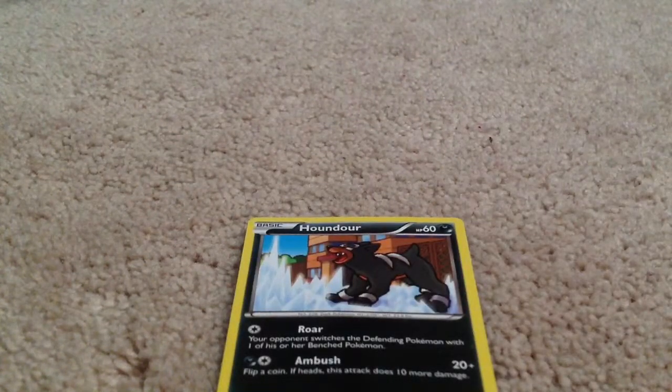First off, we have Houndour — pretty regular Pokemon, right? Except for his picture. As you can see, straight ahead of him is ice. I'm thinking maybe he's shot out the ice, but he's a darkness Pokemon — how can he shoot out ice? I just wanted to show that, and these aren't in any particular order, just random.